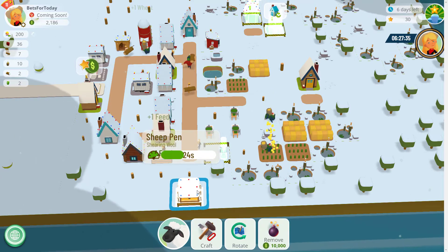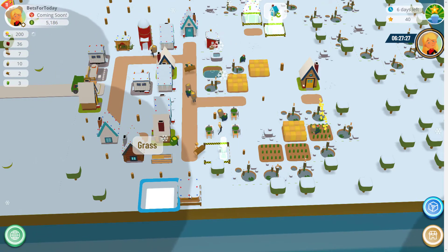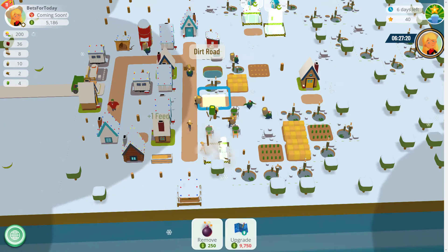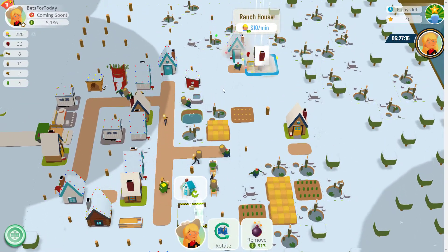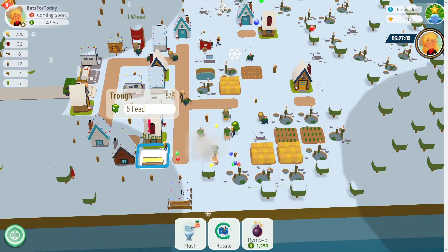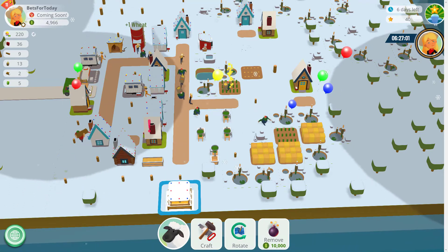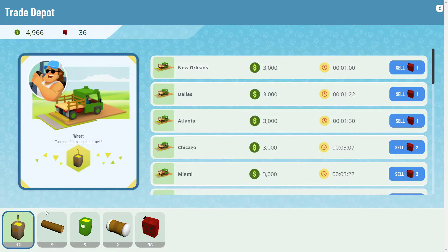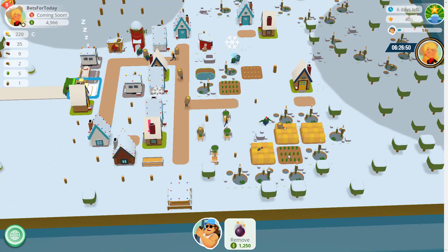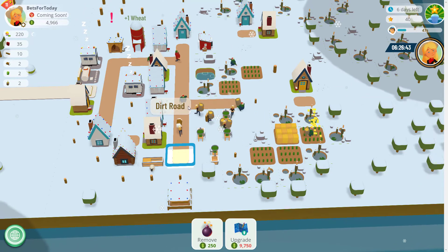We've already got two bits of wool, currently on the way to creating the third. Once we've got the first batch of 10 and sell that, I'll probably look to get another sheep pen, though that might take another round of 10. The first bit gets a little bit tiresome. Now I've got another rancher on the go and everything should start speeding up. The feed mill is full so I'm just waiting for a rancher to collect this wool, otherwise the feed's going to explode.